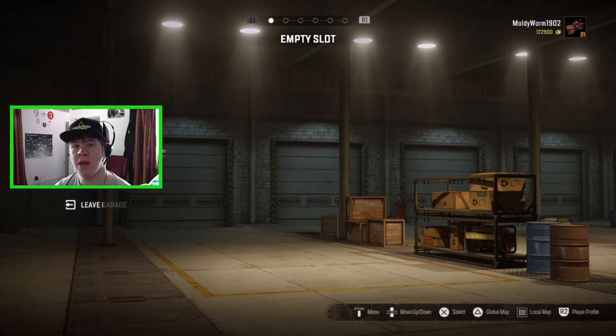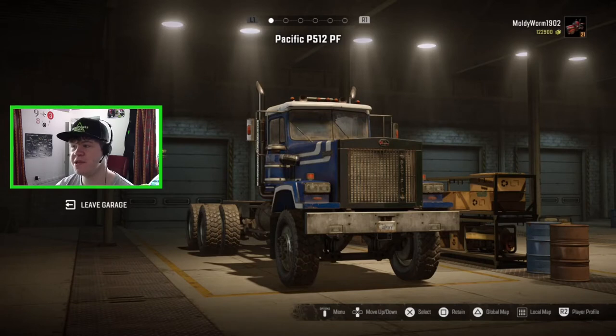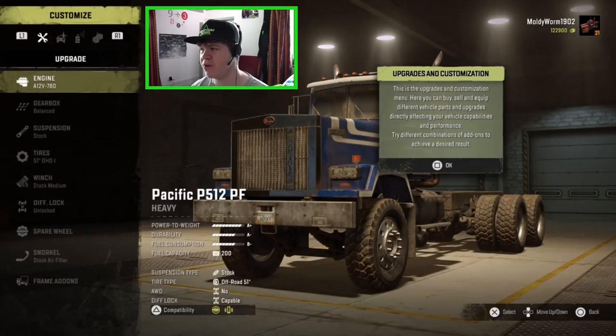Today I want to go and use that truck to do a couple of missions because it is a pretty cool truck. Here it is - the Pacific P512 PF. It is under the Pacific brand like the Pacific P12 and P16, which are some of my favorite trucks in this game, and we now have another Pacific truck in SnowRunner which is absolutely awesome. We need to go ahead and customize it first, and then I've got a couple of missions in the new Wisconsin region.